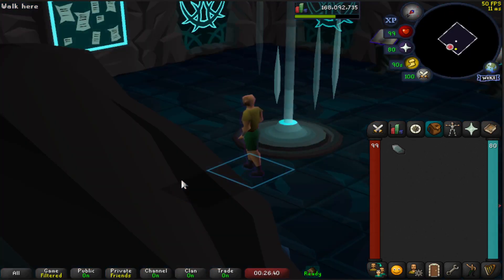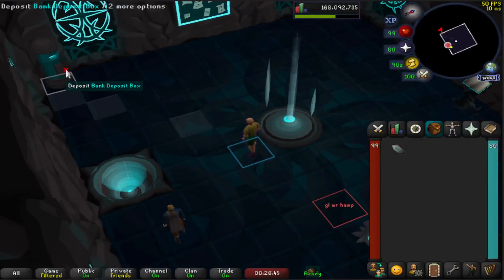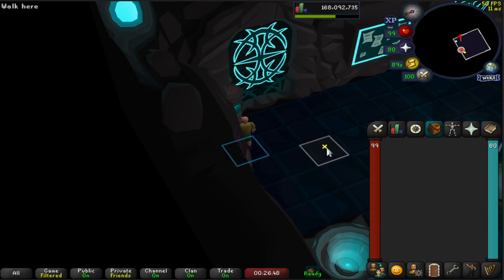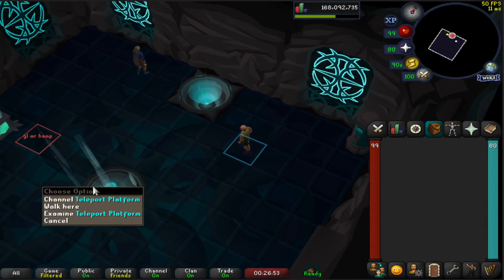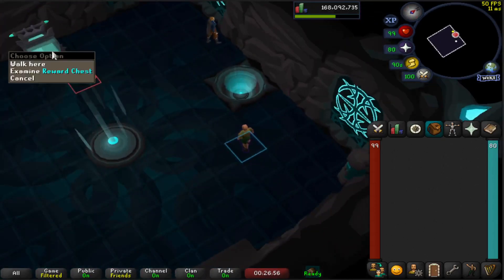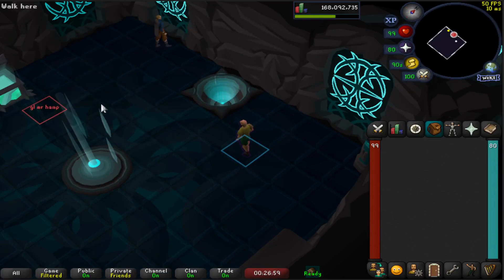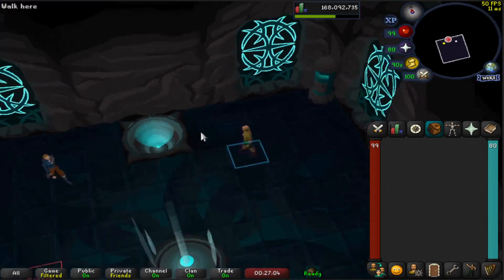I'm going to go straight into it here. I'm going to send the lobby — actually first I'm going to bank my teleporter crystal really quick and then come back over here. There is the port to get into the Gauntlet, to leave, and obviously the deposit box and loot chest is over here. This is just a tarmac from my stream; link is in the bio if you want to hop down.